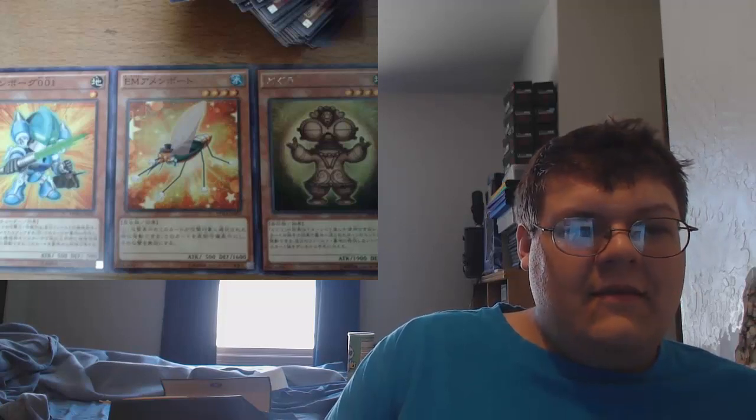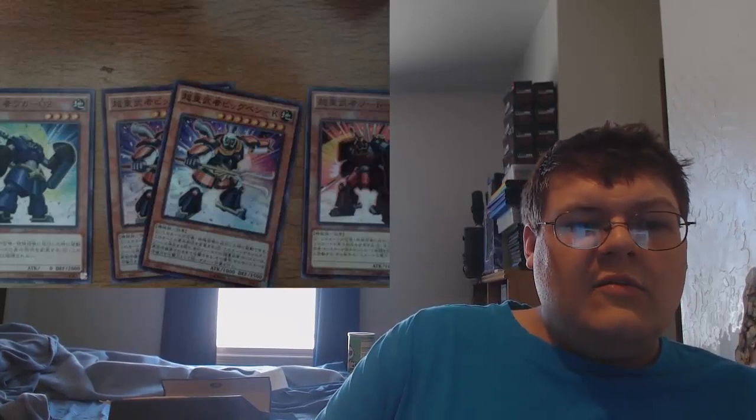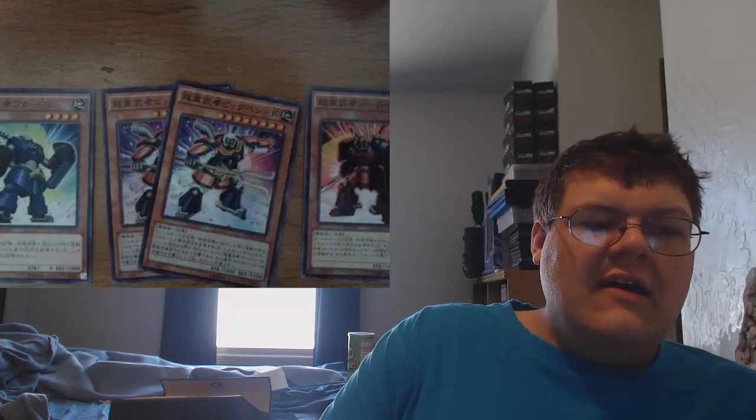Next, these Heavyweight Musha monsters. The first one is 0/2000 — when this card is normal or special summoned you can change its battle position, and this card cannot be destroyed by battle. Not good or bad. Then the 9999 Heavyweight Musha Sword — 9/9 — when normal or special summoned you can switch its battle position, and after damage calculation involving a Heavyweight Musha monster you control that battled an opponent's monster, make that opponent's monster's attack and defense zero. Not bad overall.